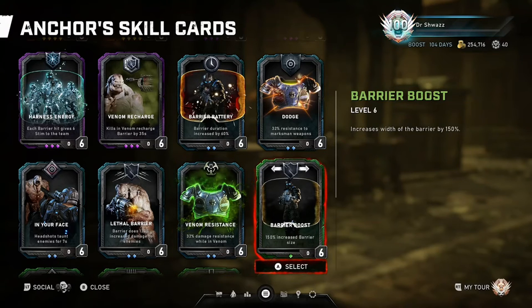Barrier Boost: increases the width of the barrier by 150%. This skill card is great for both Horde and Escape — it makes the barrier super effective. A wider barrier keeps the Anchor alive and makes it easier for teammates to shoot through. There is an even wider surface area for enemies to shoot at the barrier, allowing characters to easily gain stim off the Harness Energy skill card. In Escape, the wider barrier is awesome, because you can use it as protection to safely proceed past certain areas of hives. It's really good for that, and this is a great skill card I always have equipped.